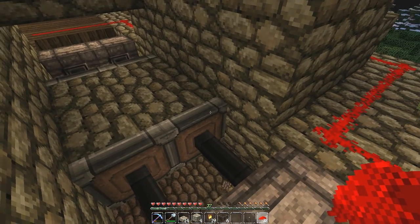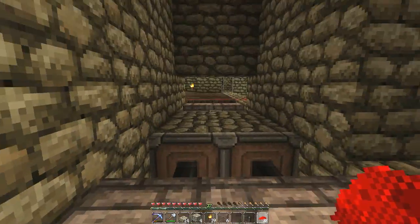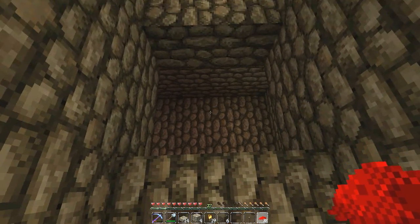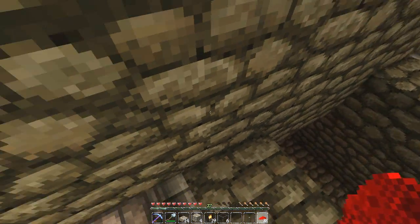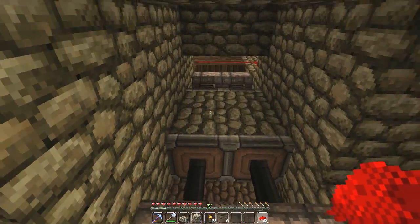This is going to be the murder hole right here. What's awesome is we're going to murder the mobs and then we can literally just open the butthole and all their loot is going to fall in there and then we can flush it. It's actually a beautiful, beautiful thing — working absolutely beautifully. I'm very, very happy with that.